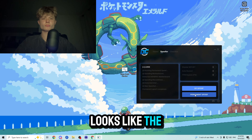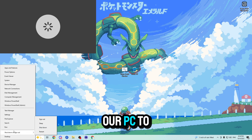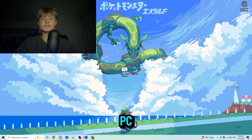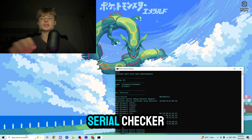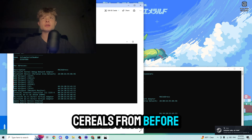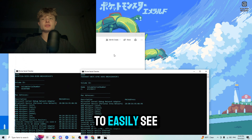Alrighty guys, it looks like the permanent spoof has been completed. Now let's go ahead and exit out of our spoofer and restart our PC to lock in the changes. After restarting, we're going to open up the serial checker, then open up our serials from before and compare the photo by putting them side by side to easily see the differences.